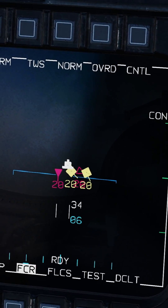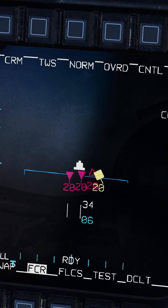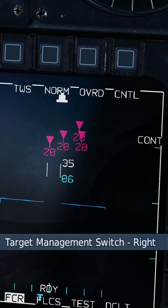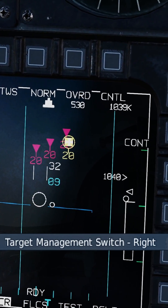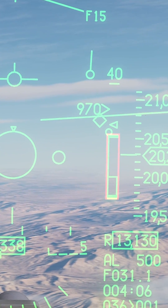Once you have targets, wait until the FCR creates full track files where you have a solid red triangle for each target you want. Once you have solid red triangles, TMS right to cycle in between each target. On your HUD, you have a range carrot and your dynamic launch zone bracket.